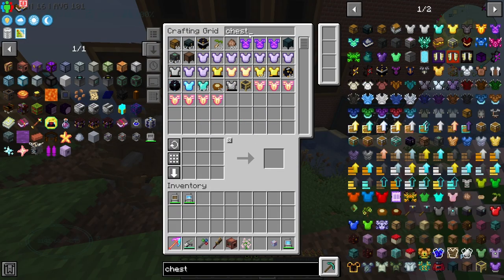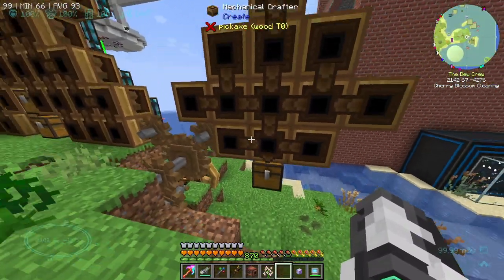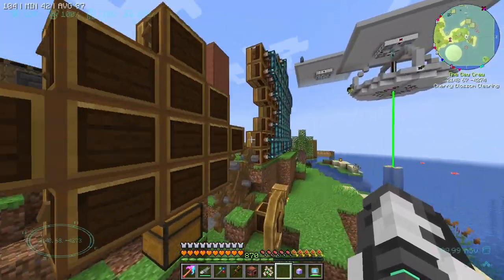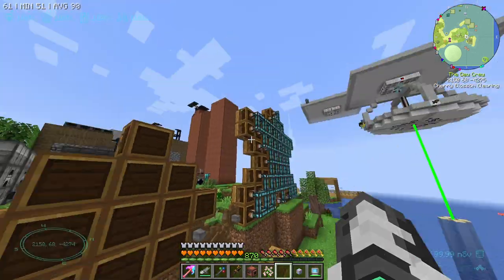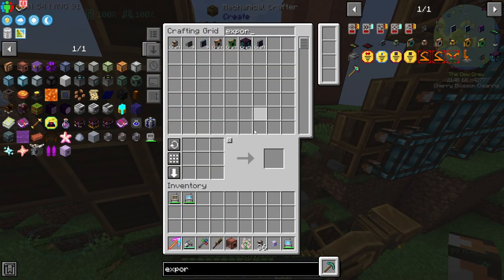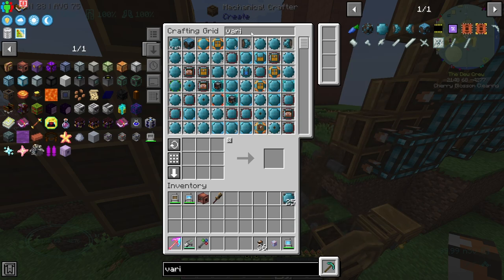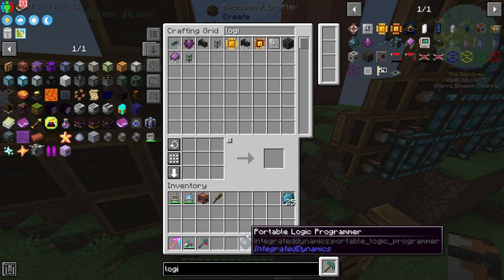We can just place a chest underneath. This chest is going to be the output — possibly the input as well. So what we're going to probably do is the same setup we did here with the logic cables. I've got those on me, but I'll need item exporters. Let's go ahead and get those exporters. We'll grab the variable cards from Integrated Dynamics and possibly a logic programmer. Another thing we need to do eventually is automate Integrated Dynamics a bit itself, because we don't have the crystals automated.